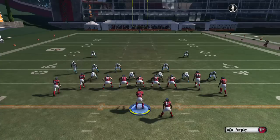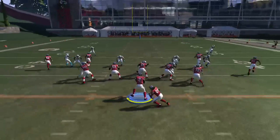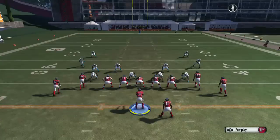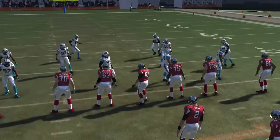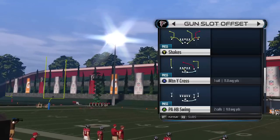There's also another play here — it's going to be PA Seams — and it's going to be straight to the A receiver. I want to show that in a different formation, but I want to show you that you can do that. Let's go to the next formation — it's going to be called the Gun Slot Offset, and the play is going to be called Shakes.